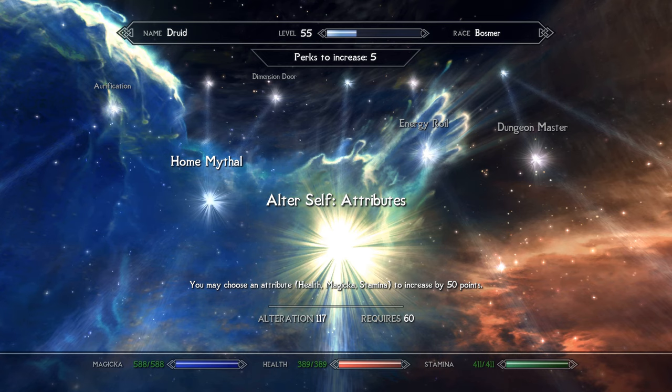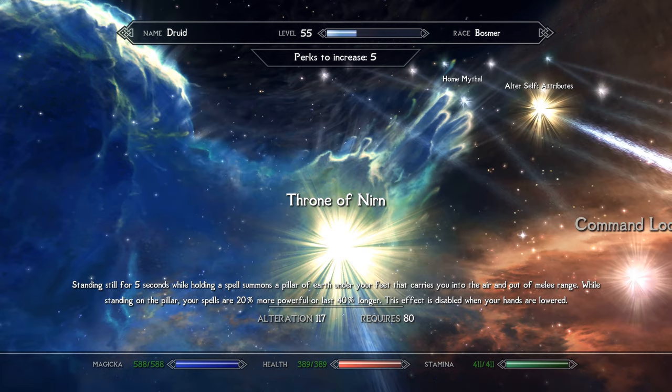Another perk to consider is Alter Self Attributes — you can pick one attribute to buff by 50 points. Choose magicka to cast more spells and stay in horned lord form longer, health if struggling to stay alive, or stamina for more melee damage in beast or horned lord form. I went with magicka in the name of versatility. One more perk worth considering is Throne of Nirn, which hoists you on an earthen spire out of melee range and boosts spell magnitude. It does require the Geomancer perk and an unarmored loadout, costing two perks total — but I did take it as it fits the theme well.